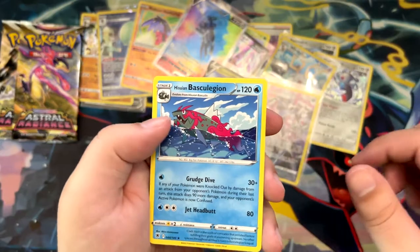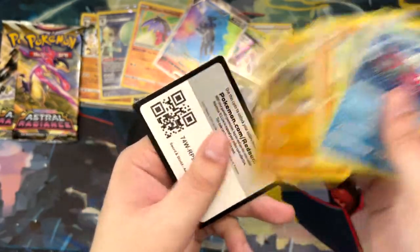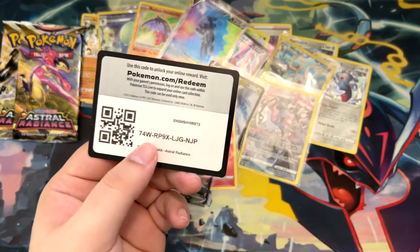Most of these alt arts are super cheap and super affordable, and this is definitely nice because I love alt arts. And a Shaman, Temple of Sinnoh - that's another gold one. We have three more packs left. We'll see if we can end it with a holo or a V. We've gotten five Vs and four Trainer Gallery cards. We might get one more V or one more full art trainer.